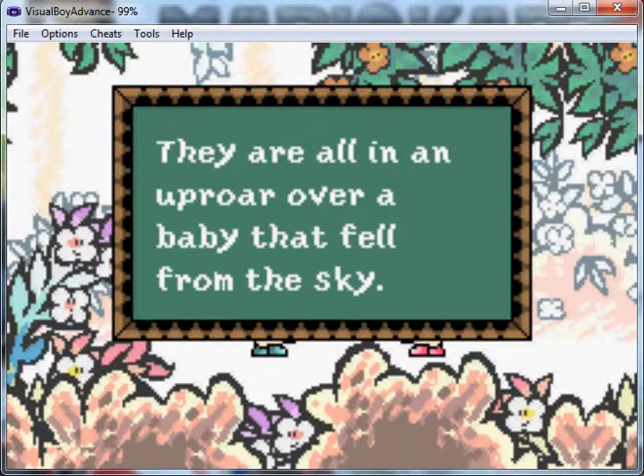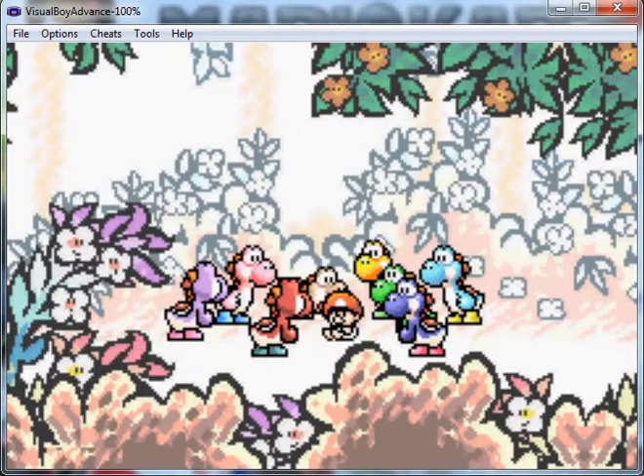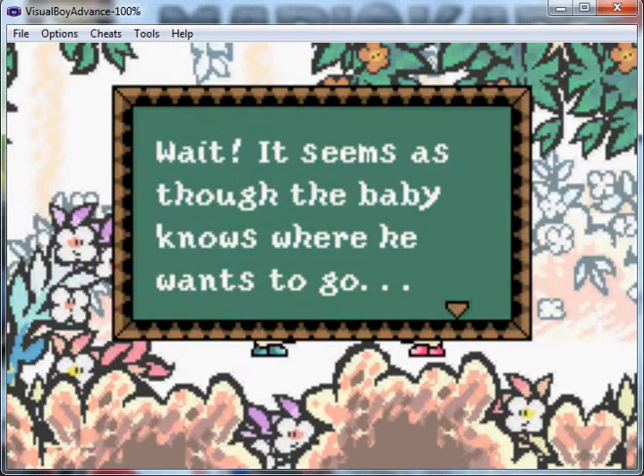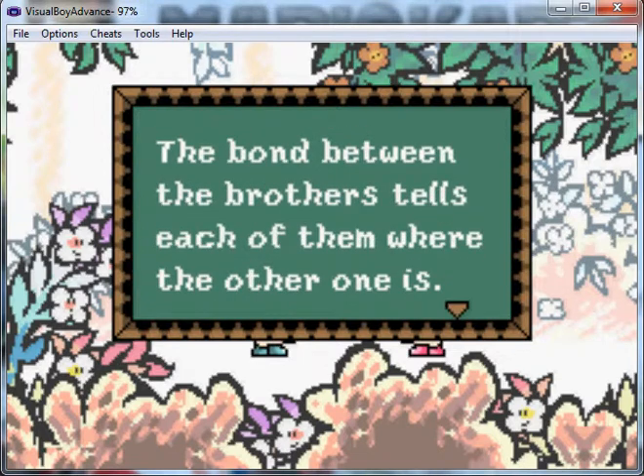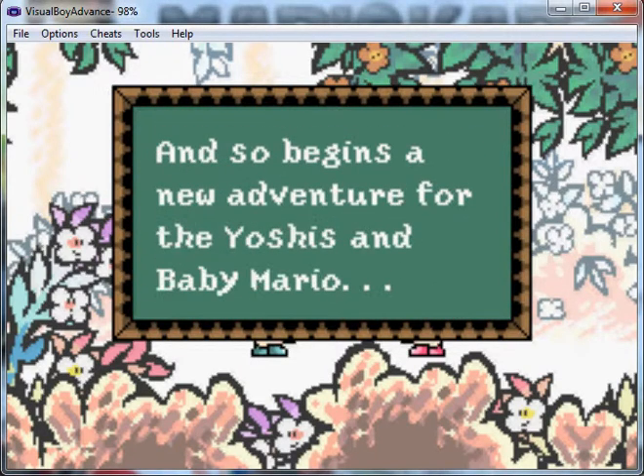They are all in an uproar over a baby that fell from the sky. It seems as though the baby knows where he wants to go. The bond between brothers tells each of them where the other one is. Is that true? Can twins tell me that? The Yoshis decide to carry him to their destination via a relay system, and so begins a new adventure for the Yoshis and Baby Mario.